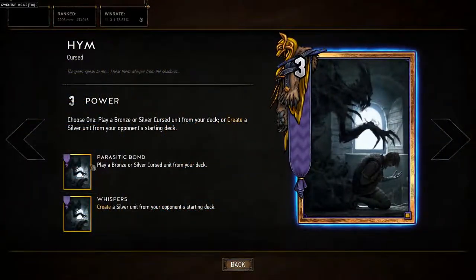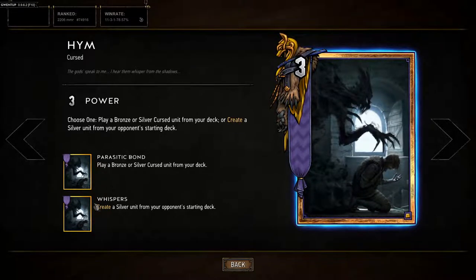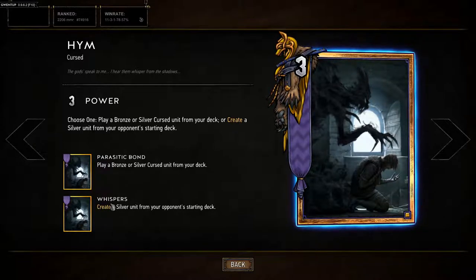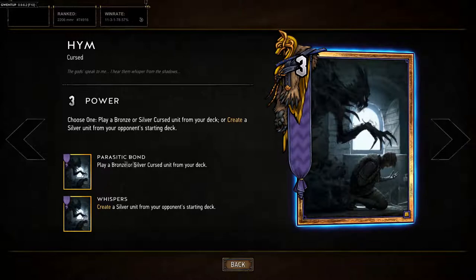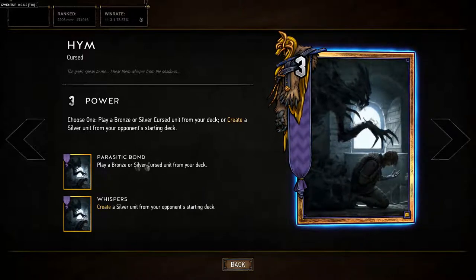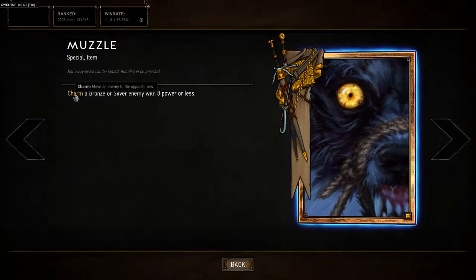Heim: of course an amazing card — play a bronze or silver curse unit from your deck. We always pick this one unless we really don't have any other curse units, then we just do whispers. You can pretty much choose whatever card you want to play, so it's a great gold. And then we have Muzzle: charm move an enemy to the opposite row — basically just stealing an enemy bronze or silver with eight power or less.